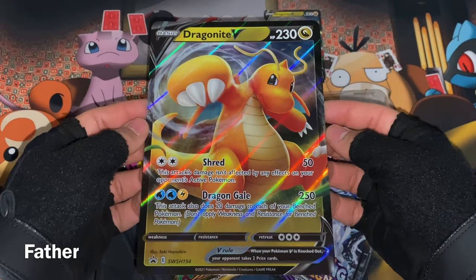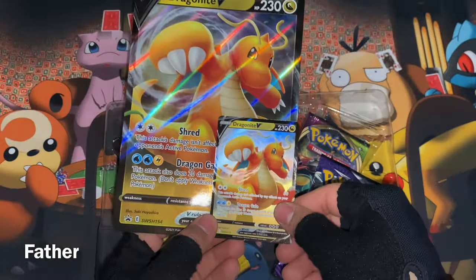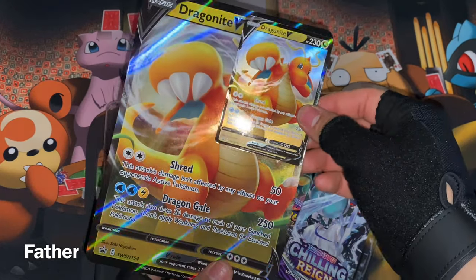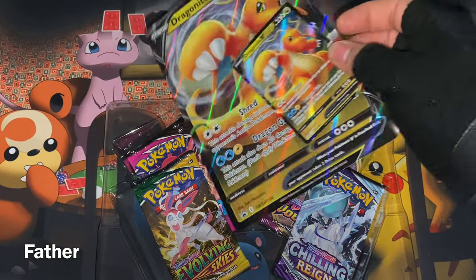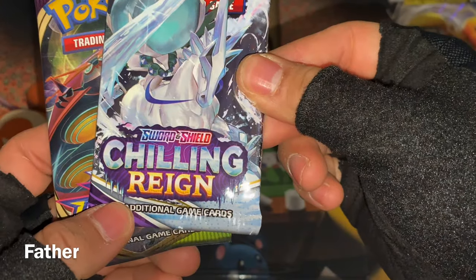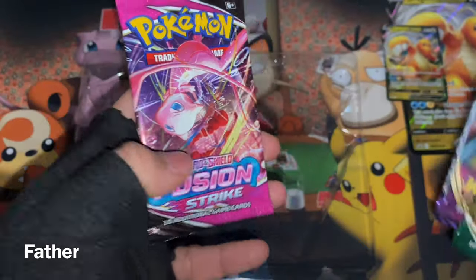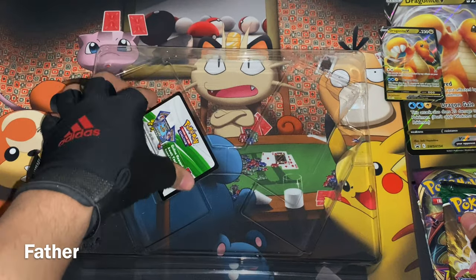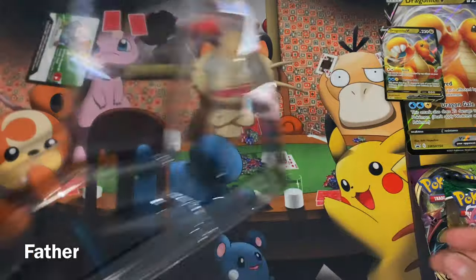There's the big jumbo version — and here are both of them together for scale. It's literally four times the size — like the mother and the kid. Then there are the packs: Chilling Reign, Vivid Voltage, Evolving Skies, and Fusion Strike — all from Sword and Shield. And there's the code card for the whole box.